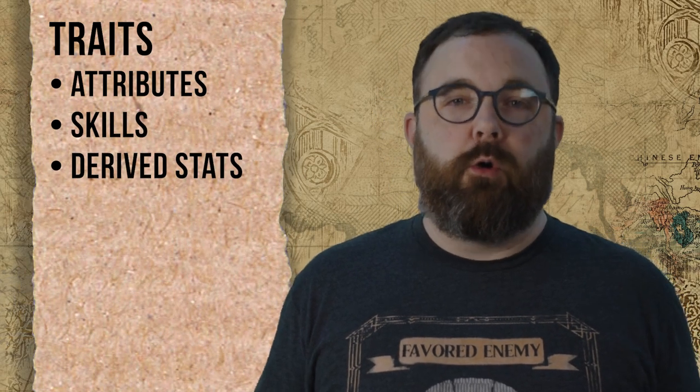This will be a favorite for those of us who love numbers, and a surprising relief for those who don't want to get caught up in the nitty-gritty of crunchy systems. Traits include attributes, skills, and derived statistics, and basically tell us what our dwarf can do well. Let's start with attributes.